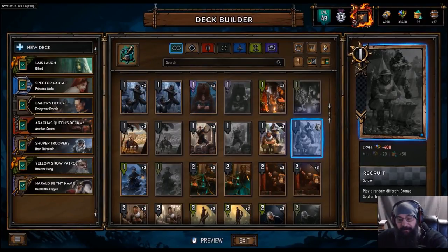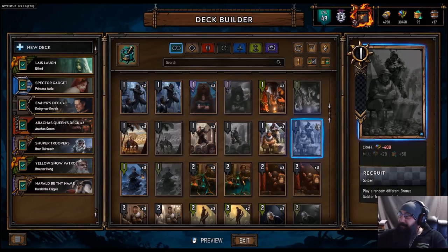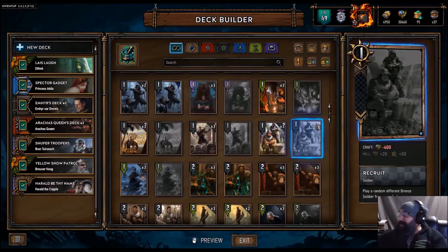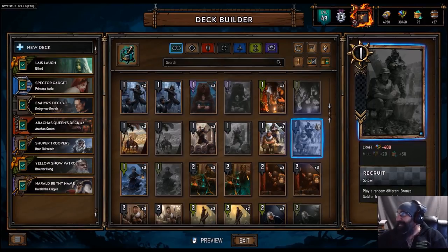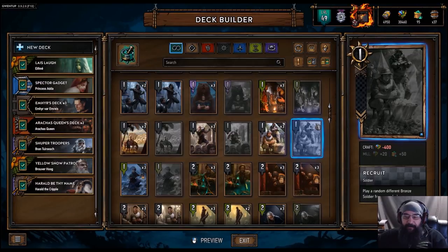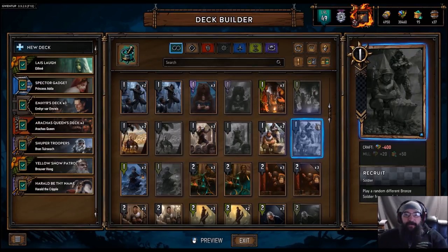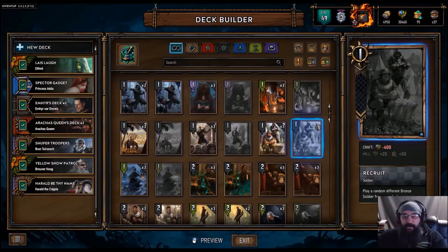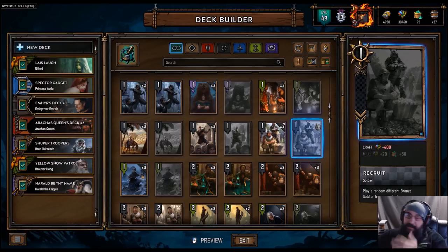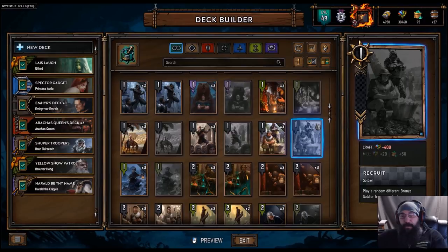Hey guys, what is up! I am Double Driven, and I have a core of people along with Manny — we have Tragic Star. We are not worthy, Tragic, you are here! We're going over draft mode. Draft mode was announced and we're going to go over our top five cards. These are my top five, and then Tragic and Manny are all going to add in an honorable mention of top five bronze cards in draft mode.